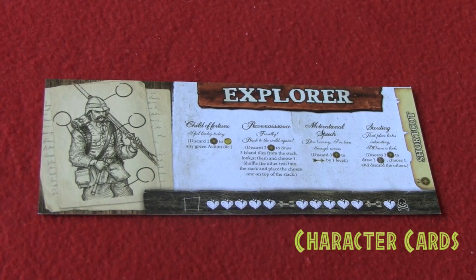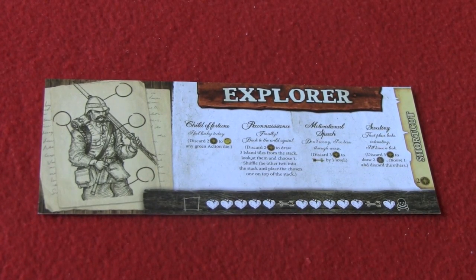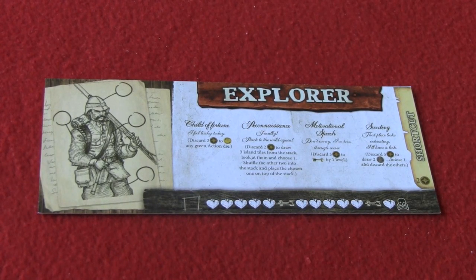During the game, players will take on the role of one of four characters. Those characters include the explorer, the soldier, the cook, or the carpenter. Let's take a look at one of the character cards now, just to see what all is entailed on each card.